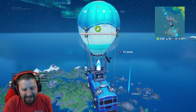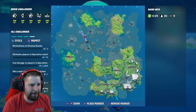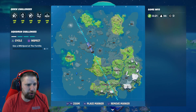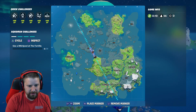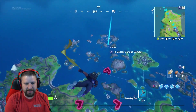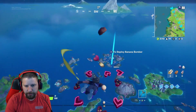What is up ladies and gentlemen, this is Dad's Commentary coming at you with a challenge video. You guys are probably wanting to unlock your Aquaman. The first challenge to do that is use a whirlpool at Fortilla. The location of that is going to be right here — you are going to jump out of your Battle Bus, head over here, and look for the whirlpool.